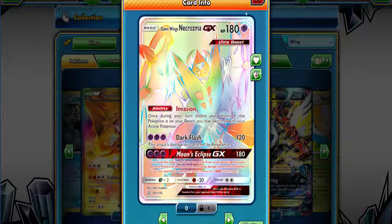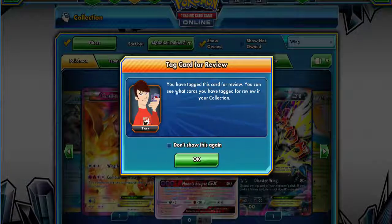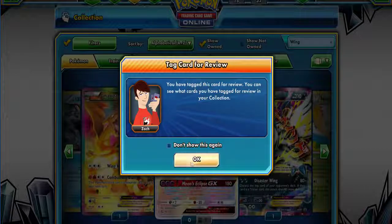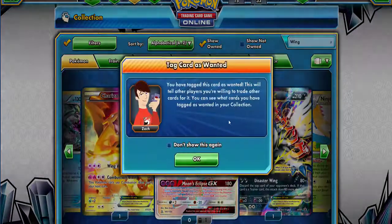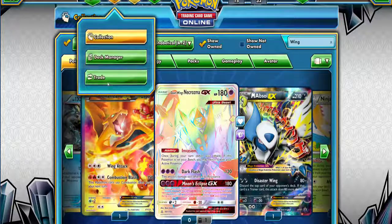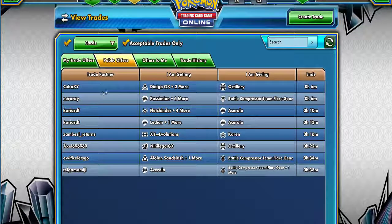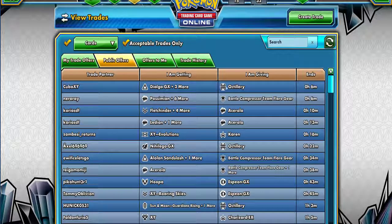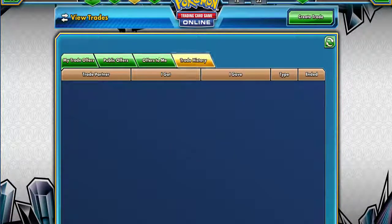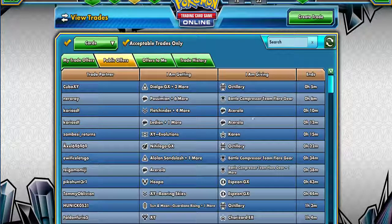Now I know there's a way to trade — if you tag a card for trade you can see what cards you have tagged. There's probably a way to trade. Right here — Trade Center. Public offers... people are trading Cubone. I'm not sure I fully understand how all this works. I'll have to look into that. But guys, if you did enjoy the video please let me know down in the comments below, and I will see you guys next time — peace!